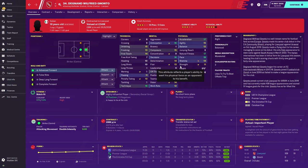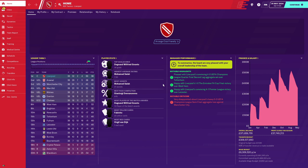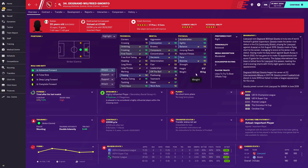Here we are at season five — Liverpool have won the league again, top goal scorer is Willie Nonto again, most player of the match awards is Willie Nonto again, with 10 player of the match awards alongside 38 goals this season. Oh my god.